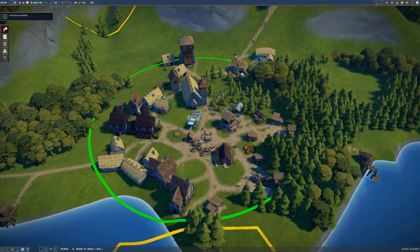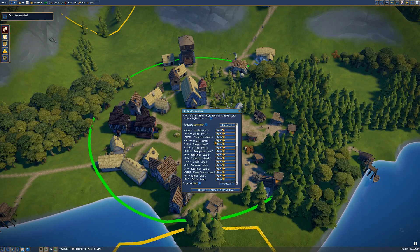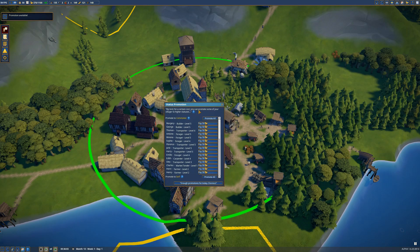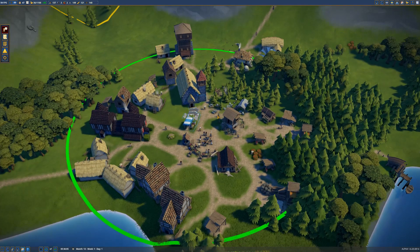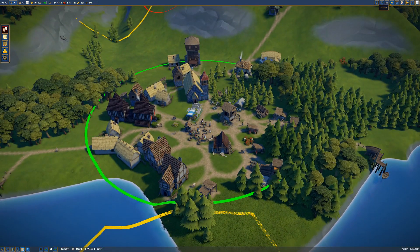Hello everybody and welcome back to another episode of Foundation. Let's jump right into it. We got promotions available. I know we need commoners. I wish we had a little bit more money. Let's just get everybody we can, because I know that's kind of the next step for us — we need a bunch of commoners.